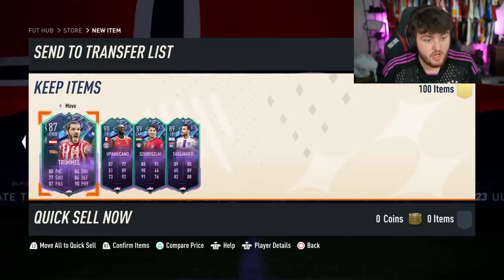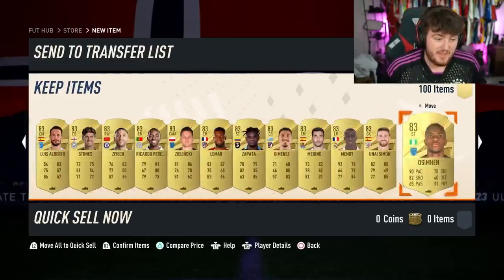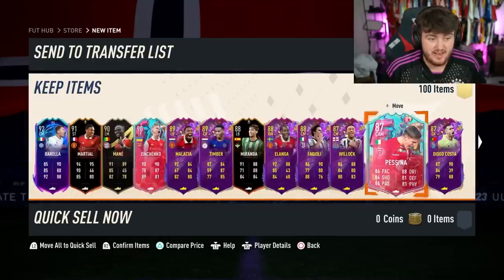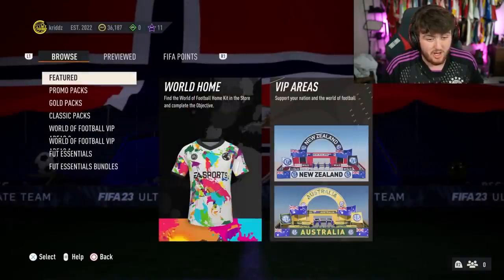31 walkouts so far and no dupes. In terms of the pack, it's pretty much all fodder — I don't think there are any cards there that you're getting excited to use in game. But 33 walkouts is pretty good for a club filler. These packs really are club fillers — and club rinses as well to build them.